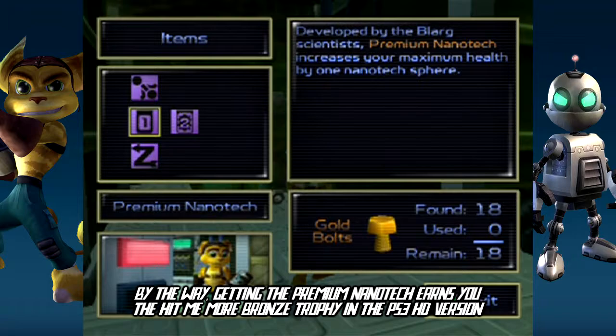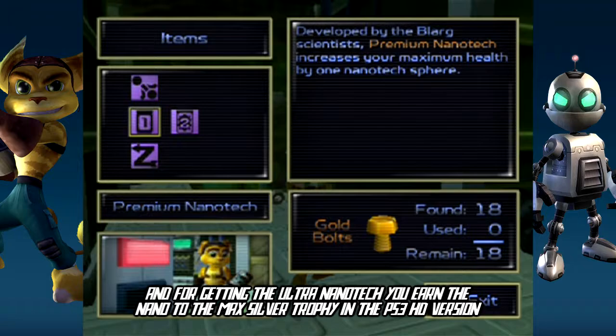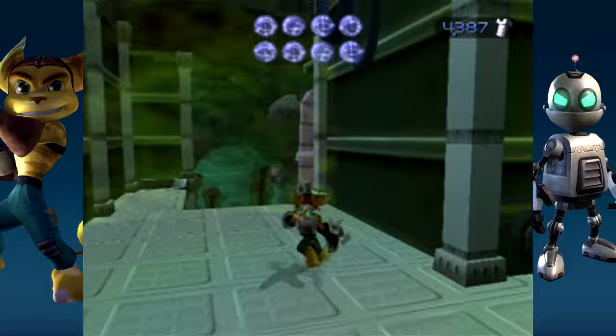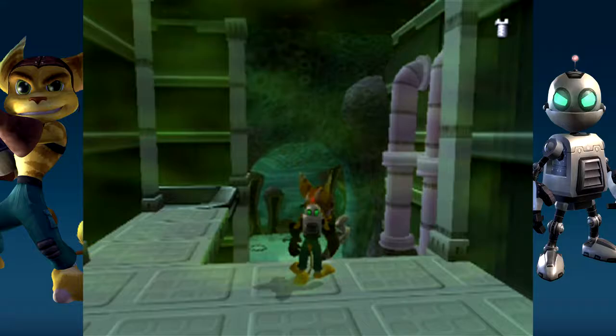While I did forget the pilot helmet, sorry about that! Premium Nanotech — developed by Blarg scientists. Premium Nanotech increases your maximum health by one Nanotech sphere. And Ultra Nanotech — Ultra Nanotech represents the pinnacle of Blarg Engineering! This incredible boost increases your maximum health by three Nanotech spheres! Does it taste like Root Beer? Because I'd definitely be down for that! Or Cream Soda! Or a grape... I'm not much of a Coca-Cola person.